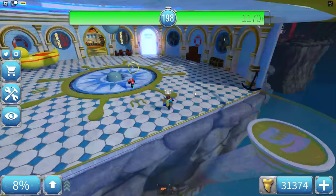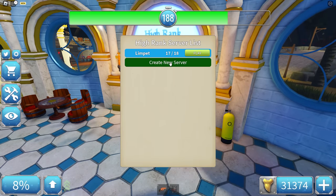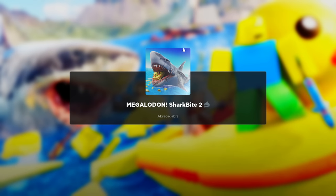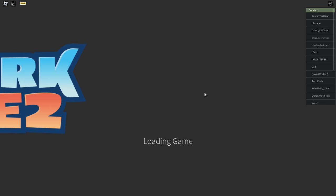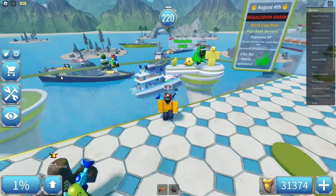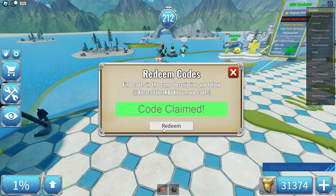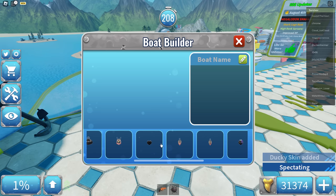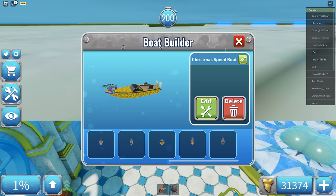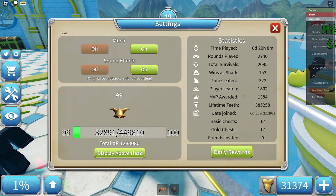Let's go to the high rank servers — or pro servers. You can either create a new server or join an existing one. I'm pretty sure Oppo is in this one, so let's join. All of these guys are level 50 and above. The code is 200k — there we go, ducky skin added! Let me add it to this boat. Level 50 is actually 200,000 XP total — I have 1.2 million.